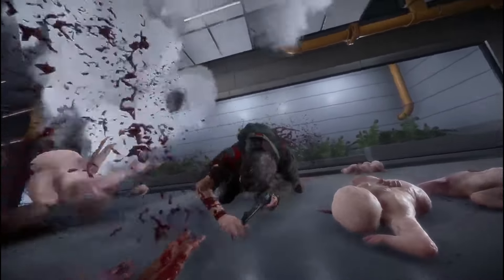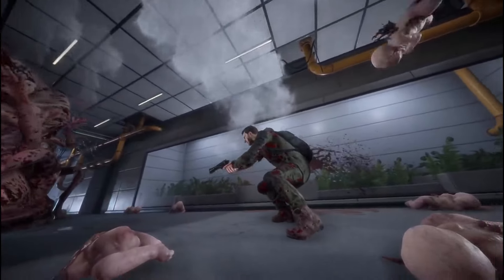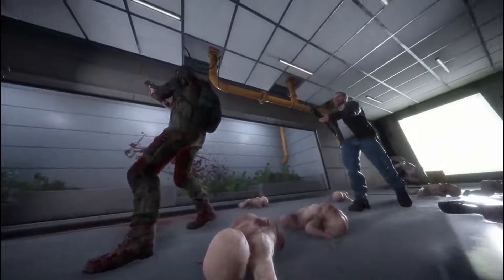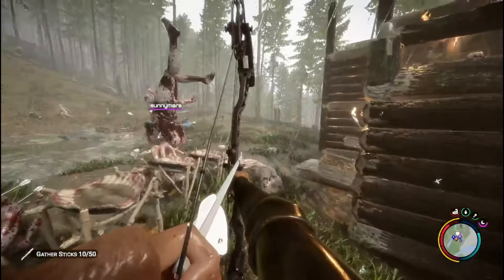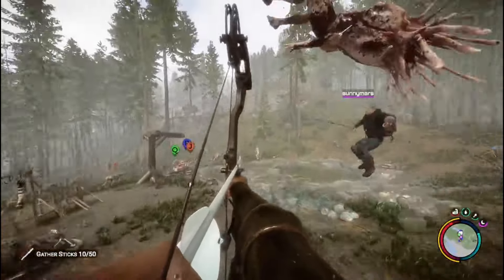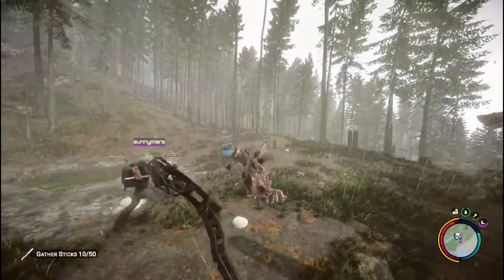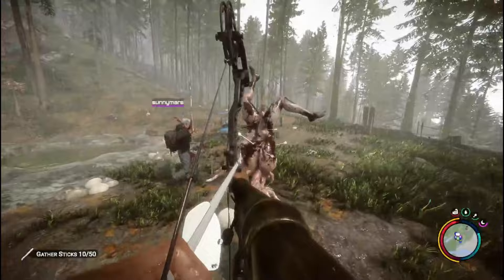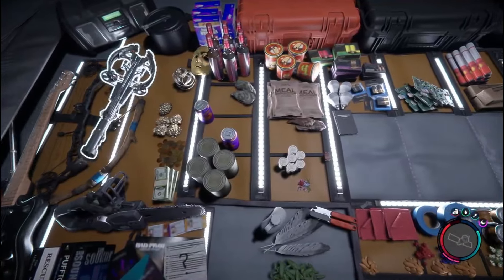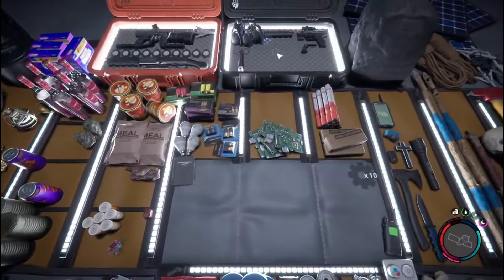By just trying to survive you come across points of interest that'll lead you to different bunkers and caves. While going through these caves and bunkers you'll find certain things that you're going to need later on, like shovels, key cards, tools, and weapons. Some of the stuff is required to find in order to unlock certain areas on the map. Some of it can be really confusing, but the deeper you get into the game the more it starts to make sense.